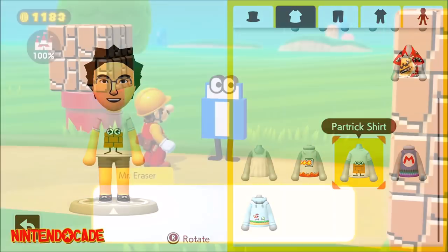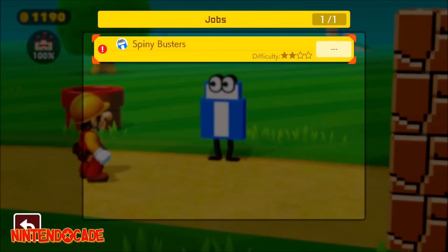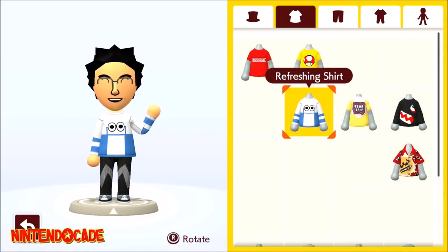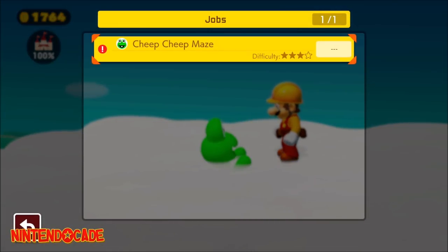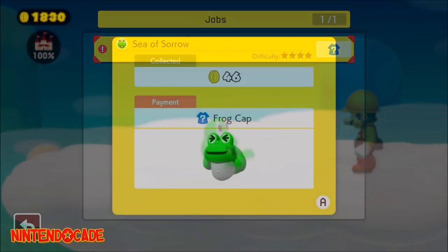Complete all three of Mr. Eraser's jobs, including Molten Rain, Spiny Busters, and Target a Single Pom Pom to unlock Refreshing Shirt. Complete all three of Sound Frog's jobs, including Cheap Cheap Maze, Hold Your Breath, and Sea of Sorrow to unlock Frog Cap.